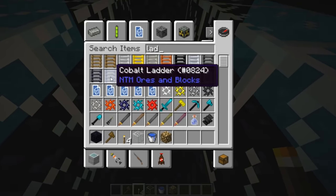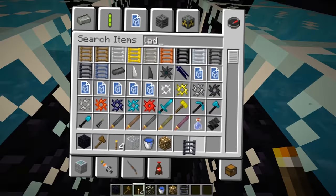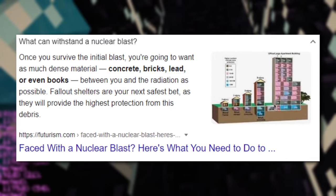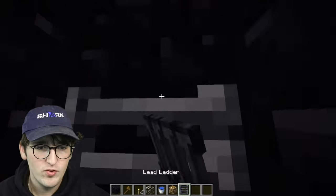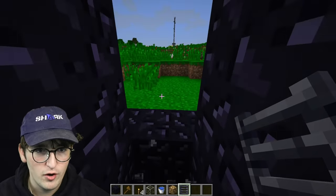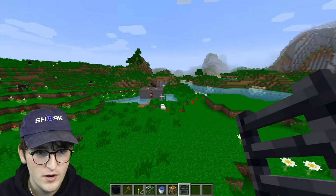We also have these custom ladders — we can do a lead ladder. Concrete, bricks, lead, and even books — I would not have expected that — can keep you safe during a nuclear explosion. This is really good information to know.